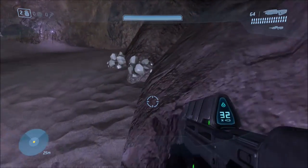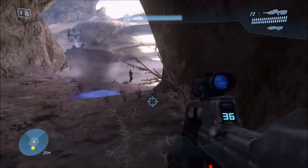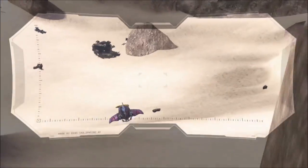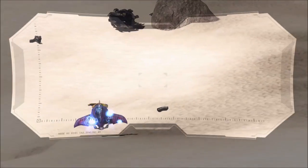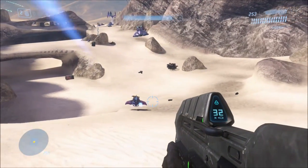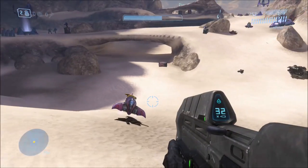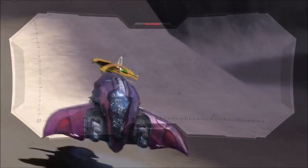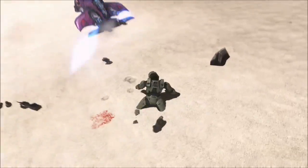Don't kill him though. I'm gonna try to get close to him. He's shooting me — I'm gonna die like this. But as you can see, the grunt is balancing the fuel rod on his head.